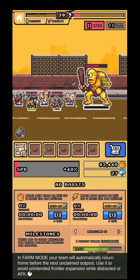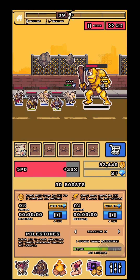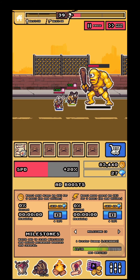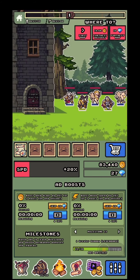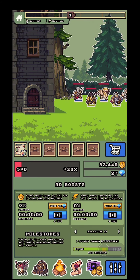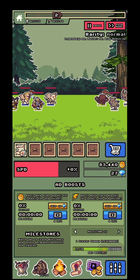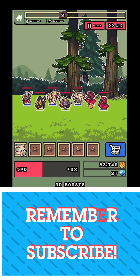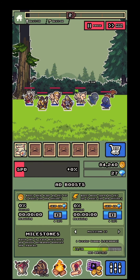There's a Push Mode and a Farm Mode. In Push Mode your heroes advance as far as possible; in Farm Mode they return home once they hit a barrier. There's also a Tower Map, but you need to reach map level 50 to unlock it — I haven't gotten there yet. If any of you have, drop a comment! Overall it's a great pixel idle RPG worth trying. Subscribe and hit the like button!